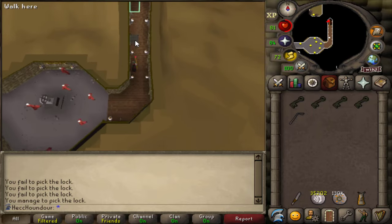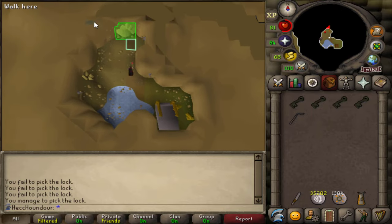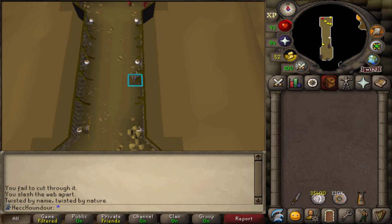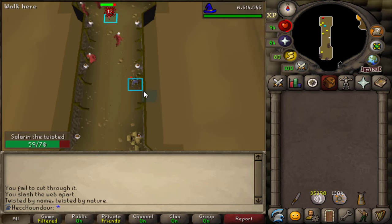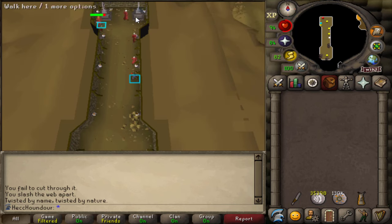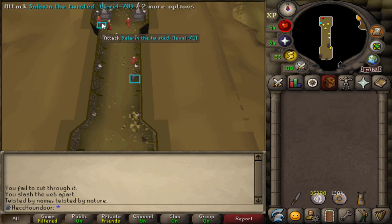It's a bit faster and closer to a bank if you have the level for it. If you prefer to safe spot, the safe spot is the tile just south of the skull torch on the wall. This is just out of his attack range, so he'll run away instead of being able to attack you. Most of the time he'll get stuck on the grave and you won't have to move, but sometimes he'll get out and you'll have to run in to aggro him again and might take some damage.